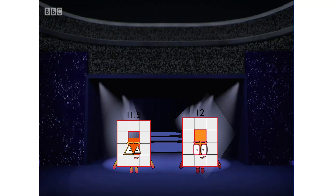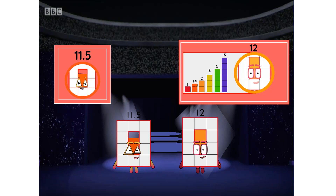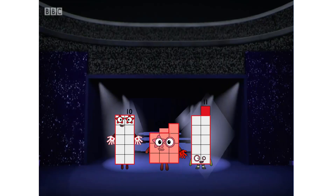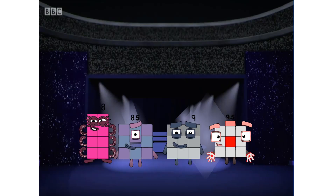Big numbers first, to give them a chance to run and hide. See how many different number blocks can tag 12. Lower half 20s next. And here come the half teams.